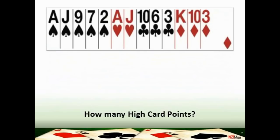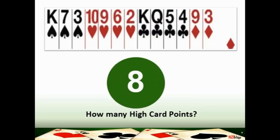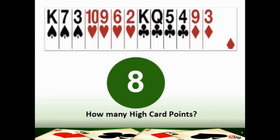If you add them up you'll see there are two aces, two jacks, and a king — that comes to 13 high card points. Try this next hand: you've got two kings at three each, and a queen at two, giving you eight high card points. And this hand takes a little more adding up — quite a good hand — you should come to a total of 19 high card points.